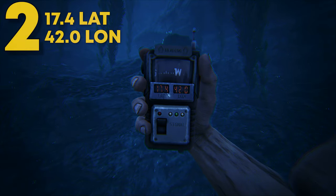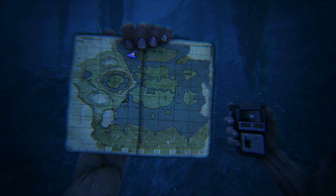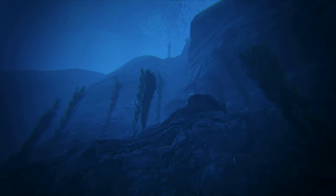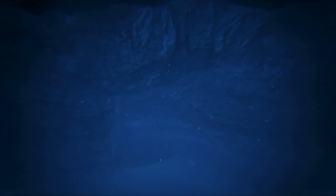Coming in at number 2, this can be found at 17.4 latitude and 42.0 longitude. This rat hole can also be found off the coast of lava island, in the middle of lava and snow south. This rat hole is my favorite one on the list. You really can't see this rat hole when swimming down, making for a great location to live. If you're swimming by on a dino, it's not the easiest to see either. The inside is a decent size but not too big. There's a perfectly sized spot for a small base to go as a solo, duo, or trio tribe.